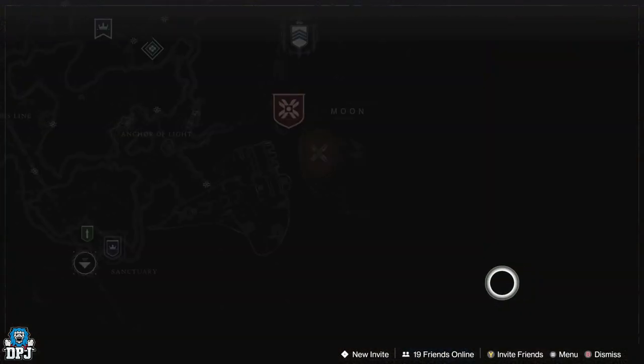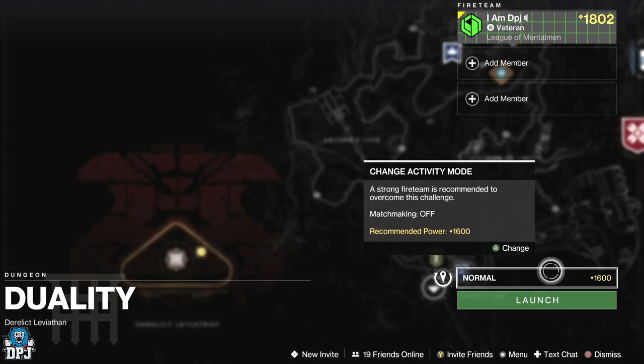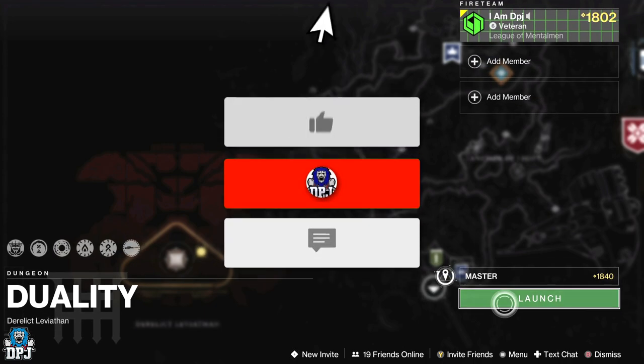To do this, go to the Moon and the Duality dungeon. You want to start this on master difficulty. This is probably best done in a team because you can save checkpoints on all characters and just load straight from the checkpoints.